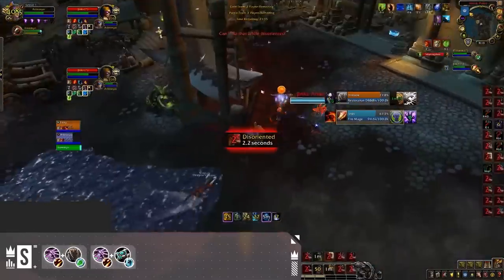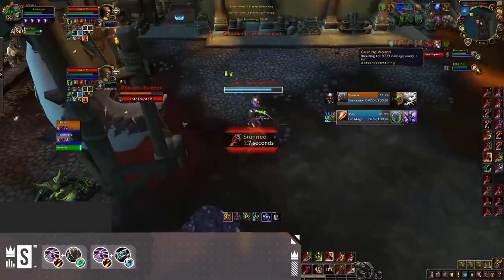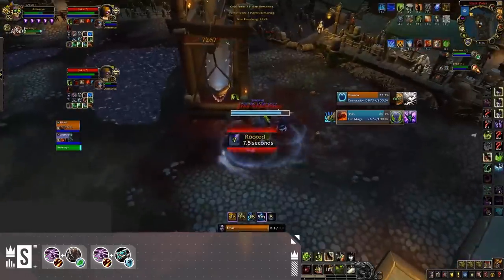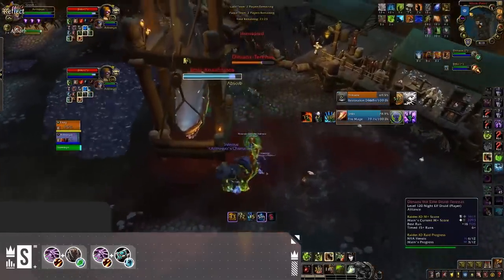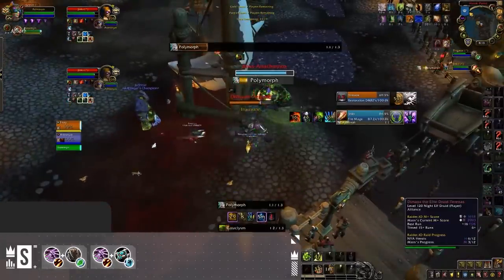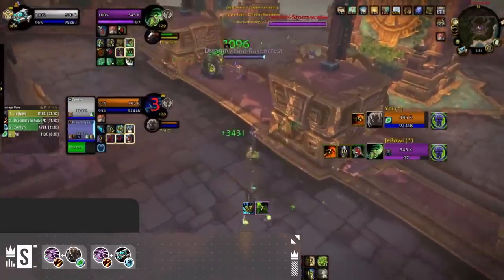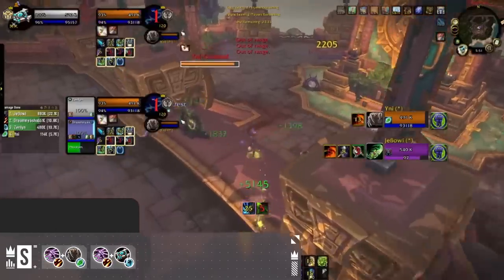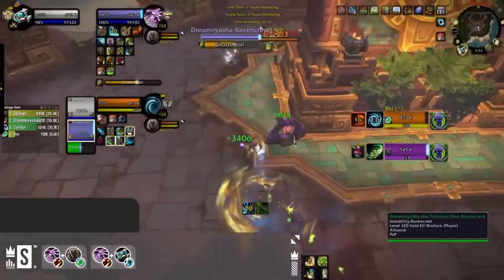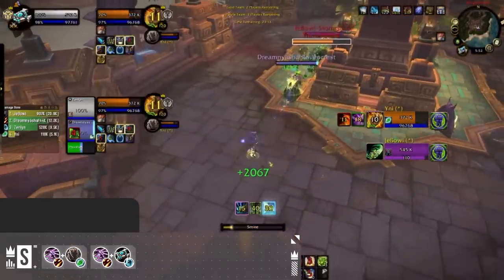First up, we've got everybody's favorite: Destruction Warlock Resto Druid and Destruction Warlock Holy Priest — and this probably comes as no surprise to anybody. Not only are these comps both incredibly easy to play, but they leave very little counterplay for your enemies. Leaving a Destruction Warlock free for even a small amount of time can quickly result in your death, while leaving a Holy Priest free means you can't ever pressure through his healing, and leaving a Druid free will result in constant cyclone stuns.